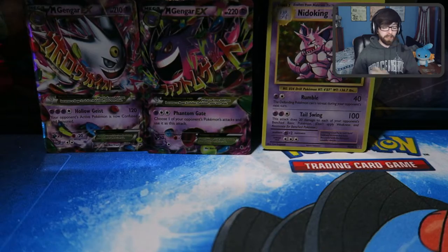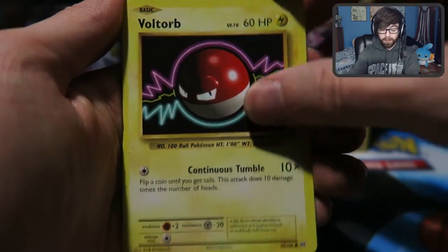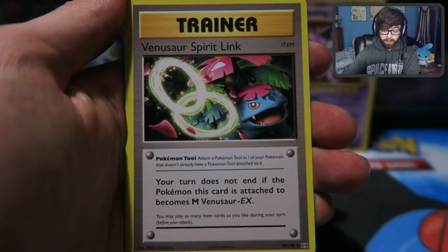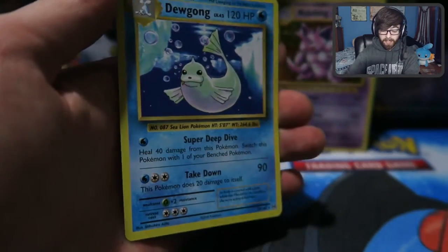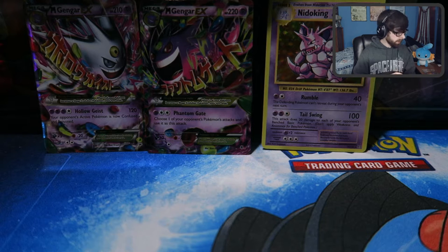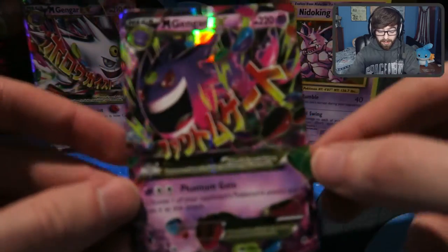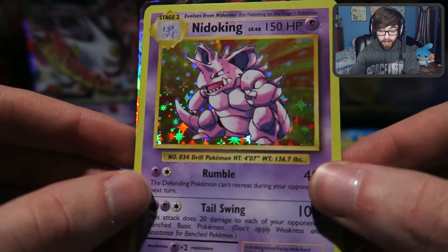Venusaur Evolutions is our last pack. We've got a Holographic in every pack except for the one we opened the Mega Gengar EX in — that's pretty good, I like that a lot. Last pack for this opening, and we've got a Caterpie to start it off, Magnemite, Voltorb, Sandshrew, Poliwag, Super Potion, Machoke, Venusaur Spirit Link, a Reverse Hitmonchan — that's nice because it is a Rare — and the Rare in the pack is a Dewgong. I'm actually really, really happy with this opening. We've got this nice Mega Gengar EX from our first pack, and this Holographic Nidoking is also really, really nice, plus three nice promo cards.